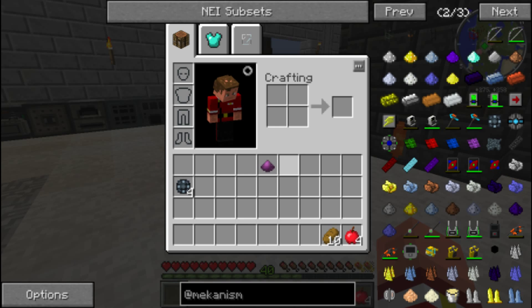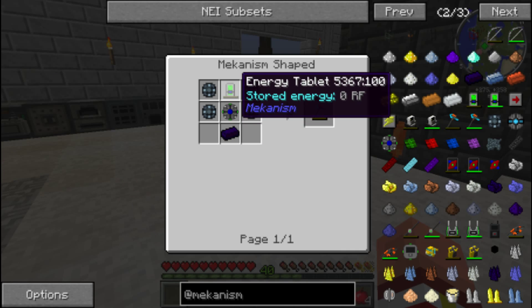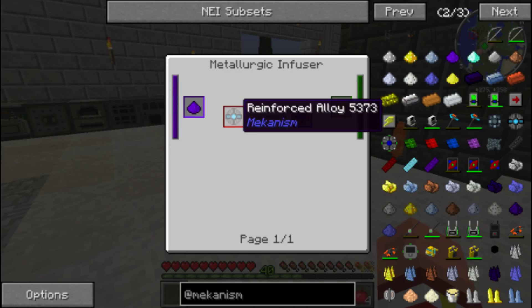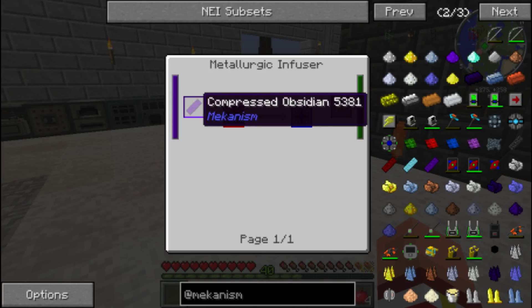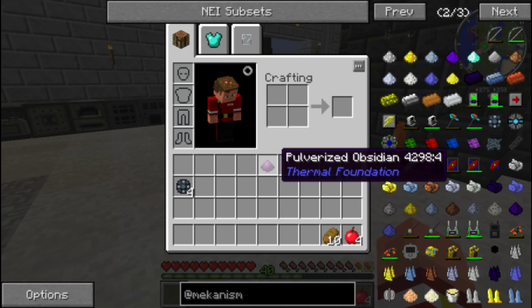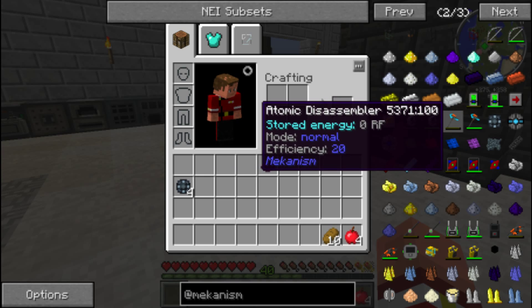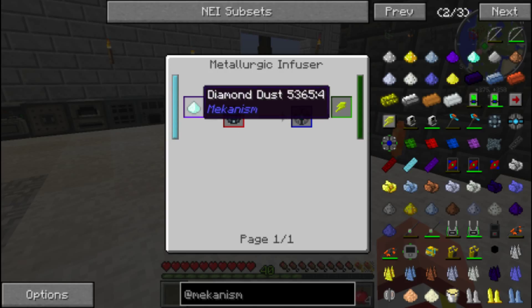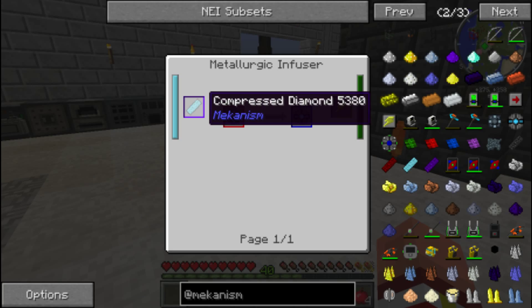I made a whole bunch of things off camera one day while I was killing time waiting for the oil refinery to finish. Okay, let's look at the atomic alloy — we're going to need a reinforced alloy and some obsidian. I have pulverized obsidian on me. That's just an enriched alloy — I need a reinforced alloy, which is made with an enriched alloy and some diamond dust. Or can I just put a diamond? No.